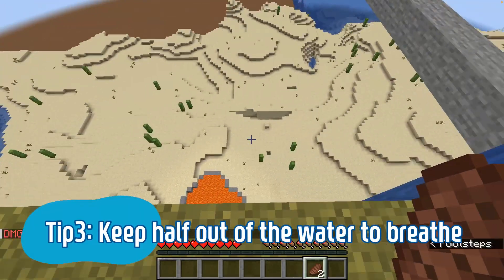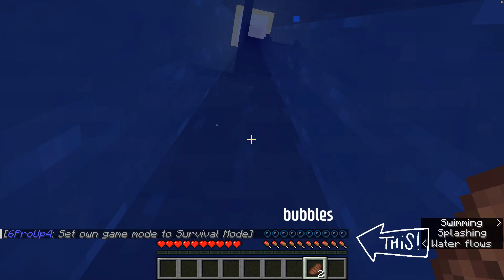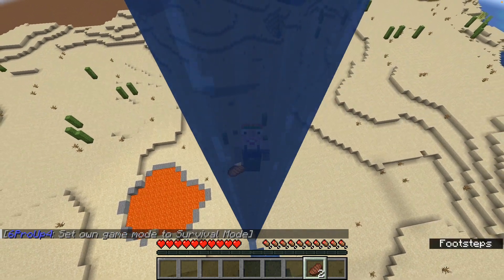Now the next thing you'll learn is when you're going up, how to balance yourself half in the water, half out. That way you don't lose breath and you can still climb up the water. If you see the bubbles, you did the wrong thing — if you have bubbles, you're still fully underwater.